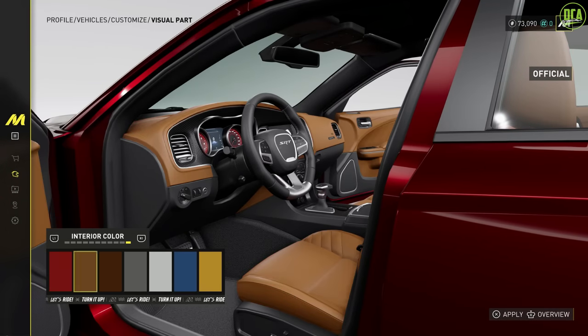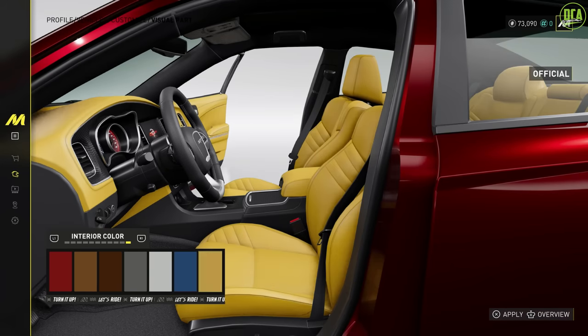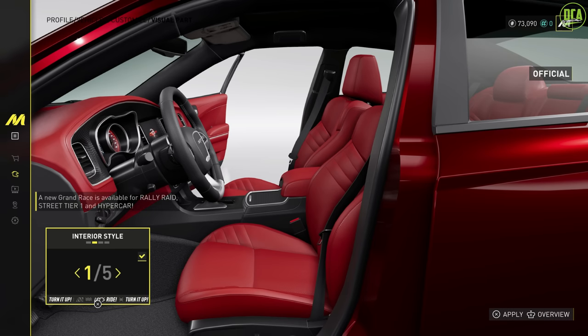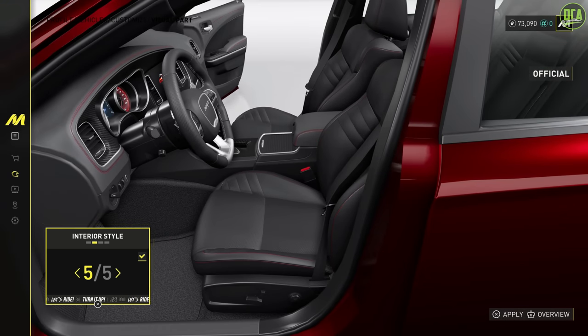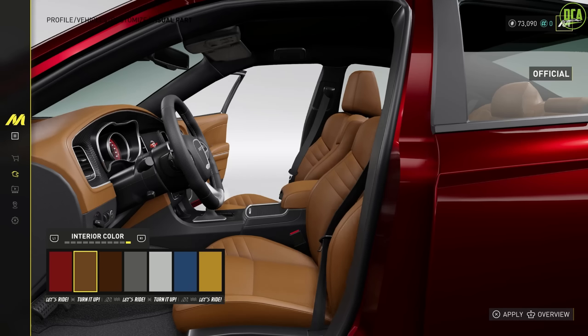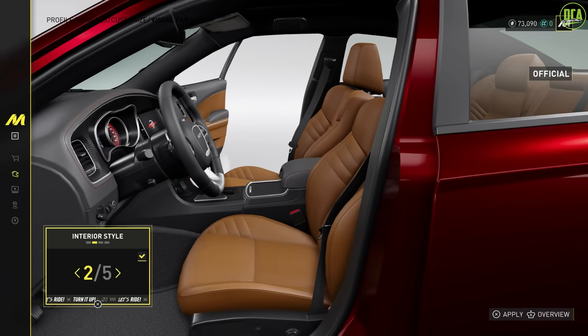Interior. Ooh, so you got the red, and of course stock is black. You got the brown and darker brown, gray, white, blue, and yellow. A tip I always gave from the Crew 2: I recommend doing this and then in here you can change the style and reduce it to just stitching by itself — so it's just interior stitching. Depending on what contrast you're doing, mess around with it to find what you like. I think the candy red with the brown looks really good — on the real car I think it's called sepia.